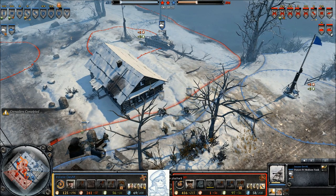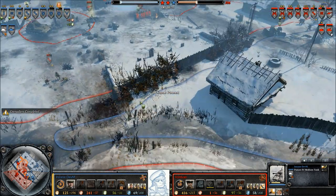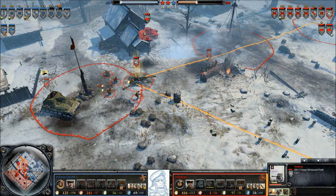Good afternoon ladies and gentlemen, welcome to another Propaganda Cast tactical highlight. Today we're going to look at a pincer maneuver from Dev M against von Eimann. Currently holding here is a strong center position.